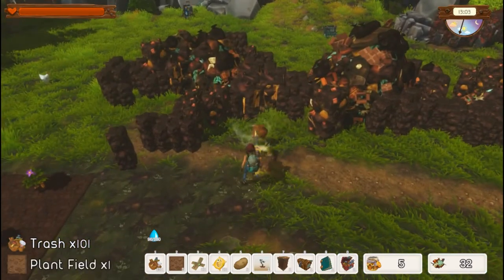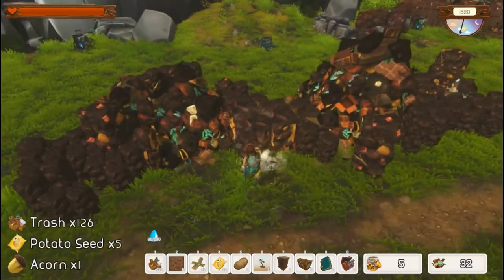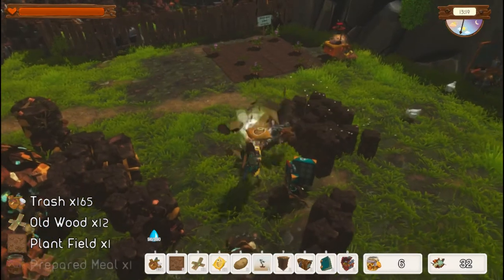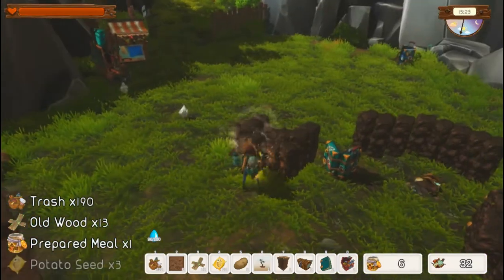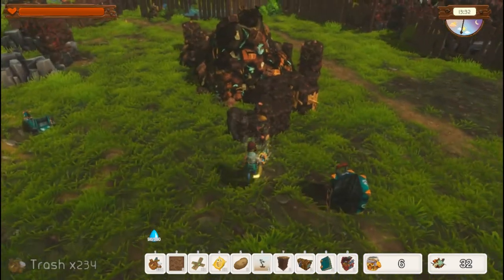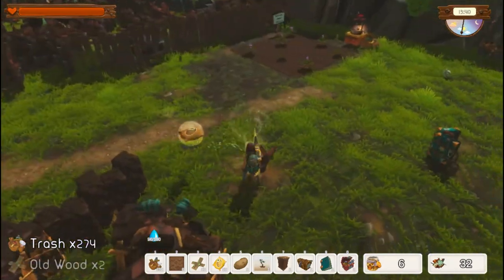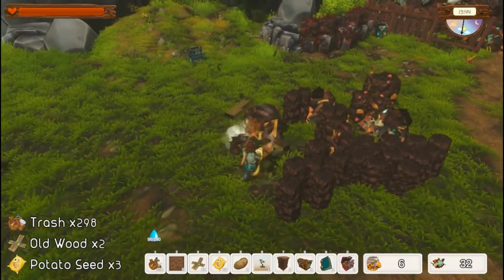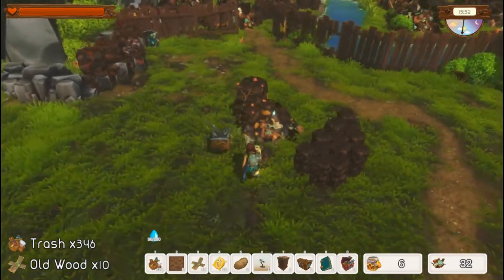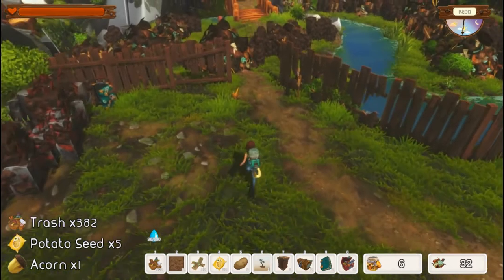Sometimes the trash explodes everywhere. I like to do it area by area and get everything cleaned up. Here's another chest hiding — another prepared meal. We're finishing cleaning up this trash and getting some more potato seeds. This will be our main farm area for planting crops, cooking, recycling, things like that.